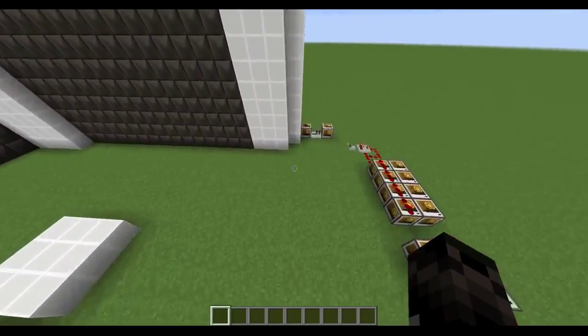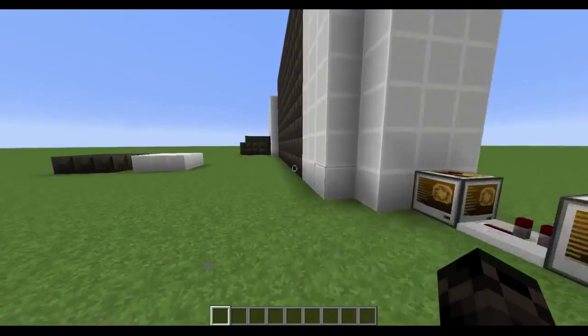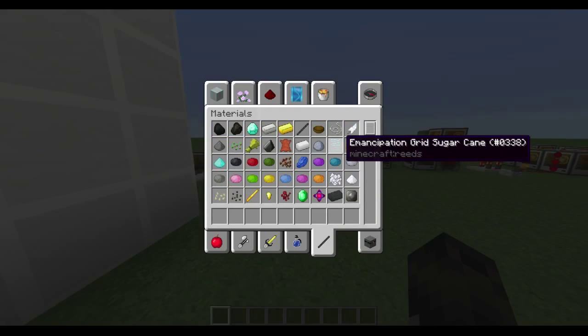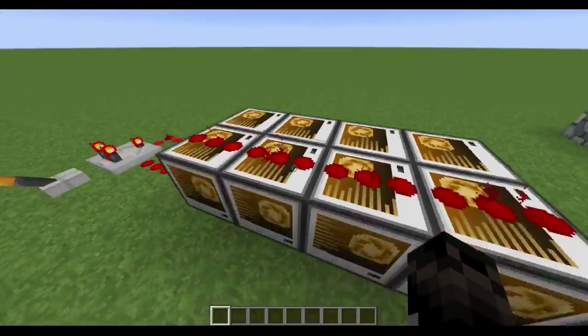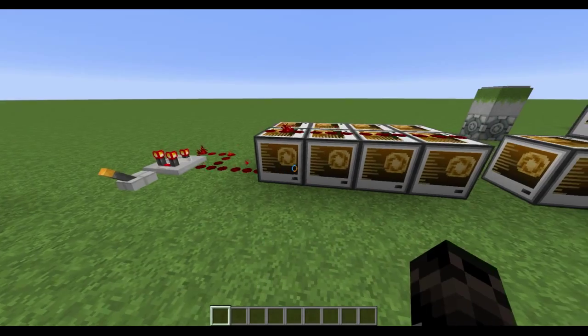I'm going to go ahead and show you how the redstone works for this entire thing. So let's start with something easy. This is the Emancipation Grill back there. The Emancipation Grill is done with these command blocks. What this does is it's doing effect for all with the name of grill to give them Minecraft Invisibility forever, with the booster set to 1 and true so it hides the bubbles.